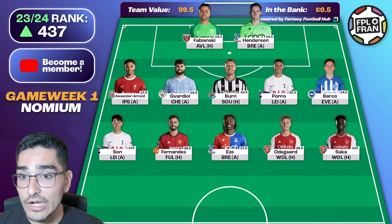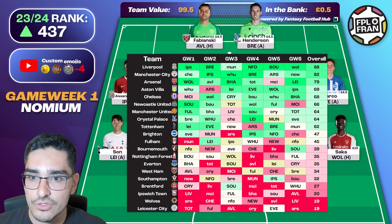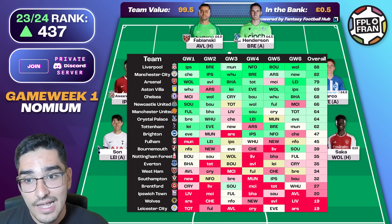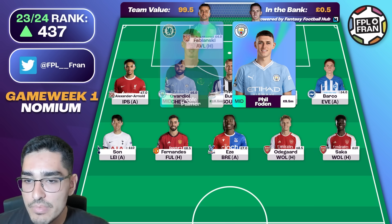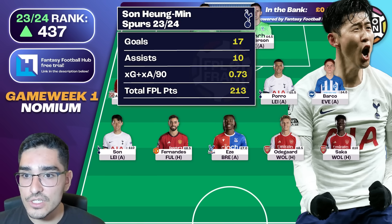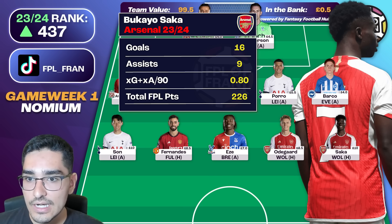Moving on to midfield — I've gone without Salah, as already explained, and the other major exclusion is Cole Palmer. I absolutely love Cole Palmer, but he still has a pretty poor game week one fixture and the opening three fixtures aren't amazing for him. When I compare to Bukayo Saka or Heung-min Son, I think Saka and Son are the two options I'd prefer starting the season with at that price point. Sun is a very appetizing captaincy option in game week five for this no-Haaland no-Salah route. Saka is a great captaincy option in game weeks one and three, while game week two looks more like a Son captaincy week. These two players cover captaincy options quite well across the early game weeks.